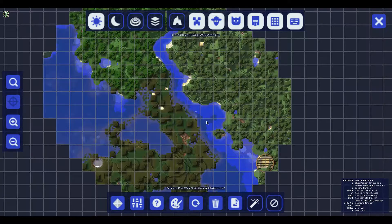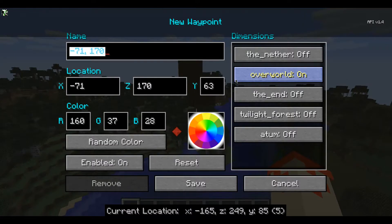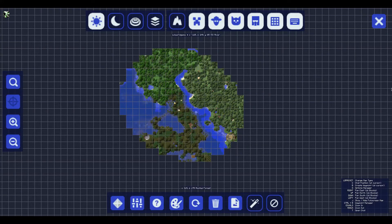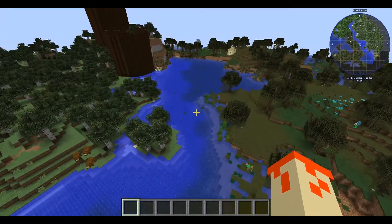The first time you open up that — I believe it's actually just a version thing — you can see this. I believe each one of these squares, you could see my cursor if not. But each one of these squares is a chunk. I'm pretty sure each one of those squares is a 16 by 16 area.